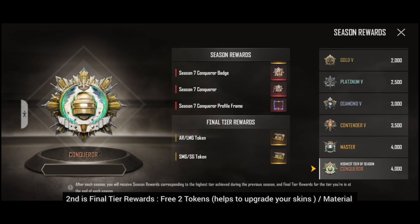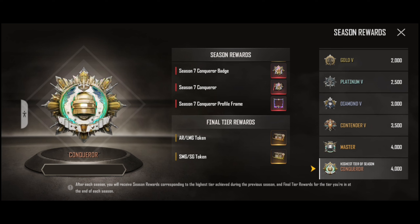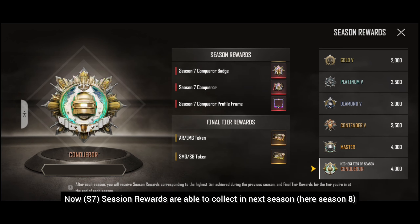These tokens are materials you can use to upgrade guns in PUBG Mobile. For example, you can get the M4 Glaciers using these materials. You will get season rewards next season — when you start a new season, you will receive the previous season's rewards.